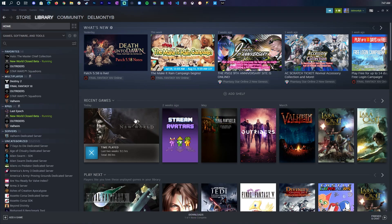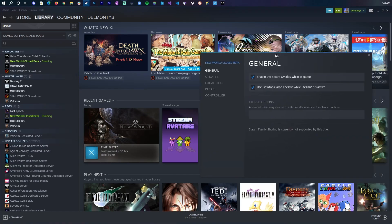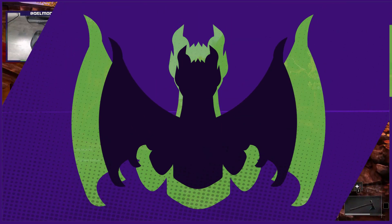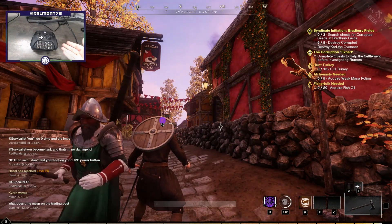First and foremost, you're going to begin in Steam. Click on New World in your games, go to Properties, and a pop-up menu will appear. Go to Controller and select Enable Steam Input — you have the options to disable, use default settings, or enable Steam input. I'm setting it to Enable Steam Input, and I'm using an Xbox One or Xbox Elite Series 2 controller.